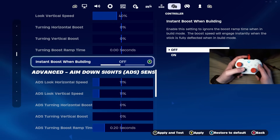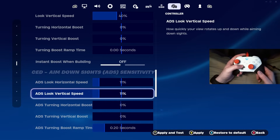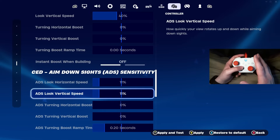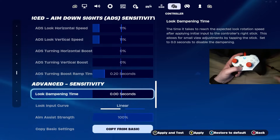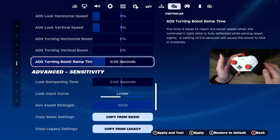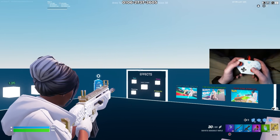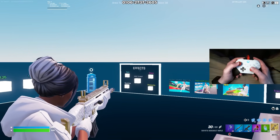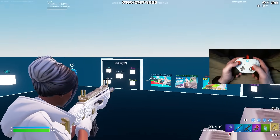That also goes for instant boost while building — make sure you have this off. If you want absolute beams on controller, use 11% on both your vertical and horizontal ADS speed. This is the best ADS sensitivity I've ever tried and I've been using 11% for the longest time. For the boost ramp time under ADS, put this up to 0.20 seconds. This is my secret to getting beams on controller — it slows down your linear curve just a little bit to get those precise movements, and it will help you hit one-tap beams very easily.